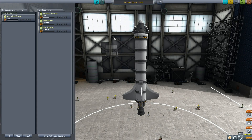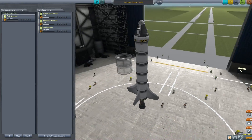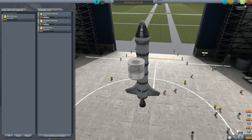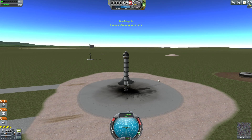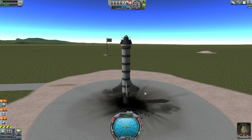Since this rocket is going to be a lot easier to fly, I'm going to pick a different crew member — I'm going to pick Bob Kerman. He is a scientist. He will no doubt be able to do cool science things. Experienced scientists are supposed to be able to collect better scientific data.